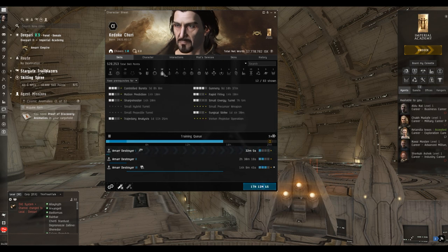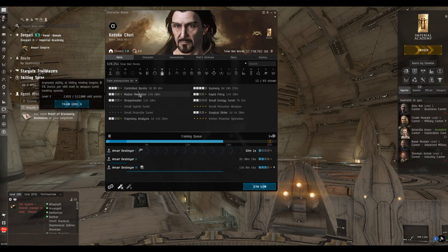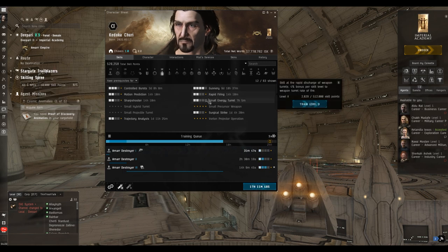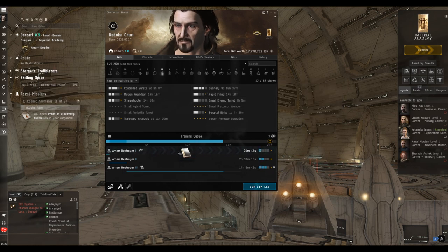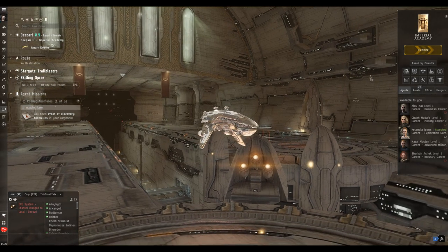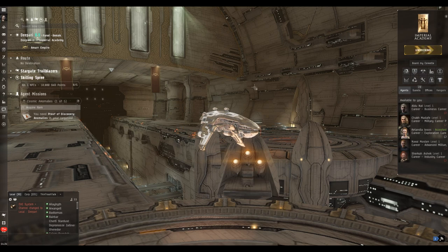To fill the skill queue, we'll look at gunnery skills — remember the queue can be well over 24 hours, they all just have to start within 24 hours. We'll go for Small Energy Turrets to up the damage from the small guns, drag that above Destroyer III since it's useful in frigates, then train the third level of Amarr Destroyer. I like to have skills relevant to any ship at least to level three before getting too busy with them.